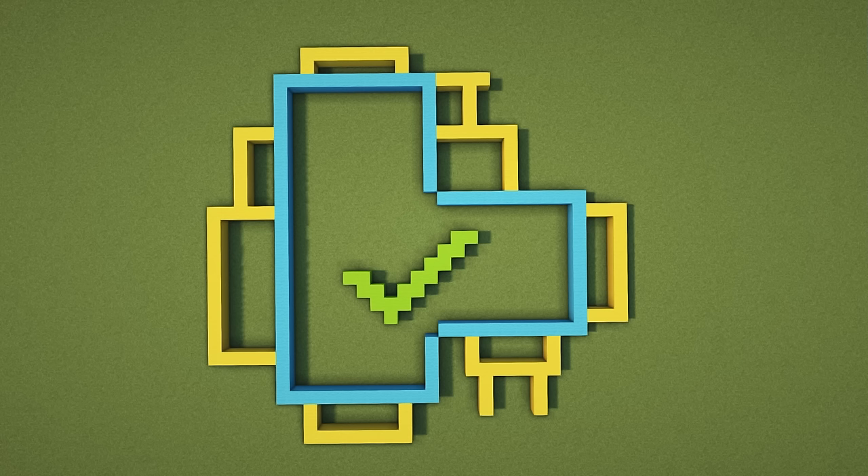Another thing to take note of is that I've added these yellow areas onto every surface of the wall. If this was a standalone build, you would want it to look good no matter which side you're looking from, so having details on every visible wall is important. If the back of the build is flat and plain, it's going to look really poor from that angle.